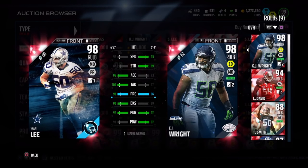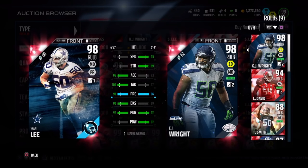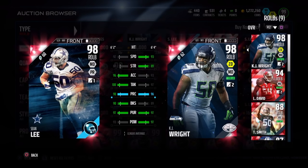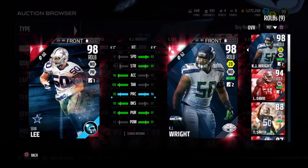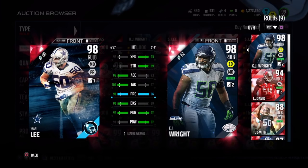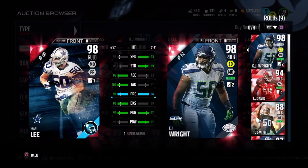Speaking of pass rush — he was actually not that great at pass rushing, so keep that in mind. Now comparing him to Sean Lee on the field: they're very comparable. On paper you'd think Sean Lee is better, but KJ Wright is a bit better at zone defense. Sean Lee was a bit better at play recognition and chasing down the run. Whoever you pick up, you cannot go wrong with either of these guys.